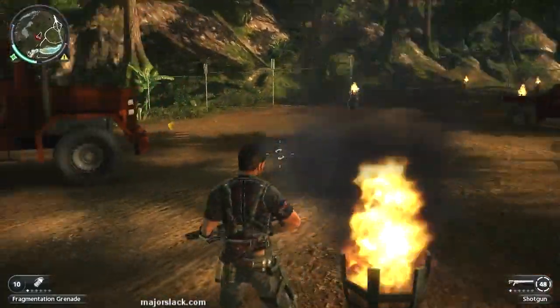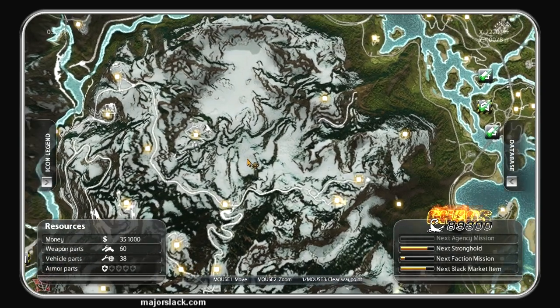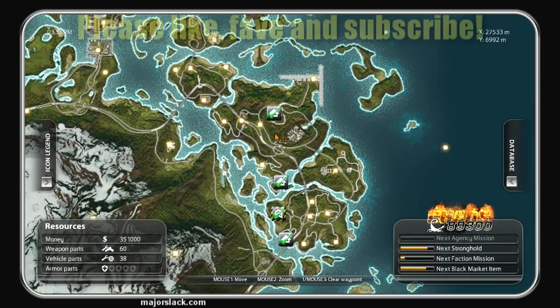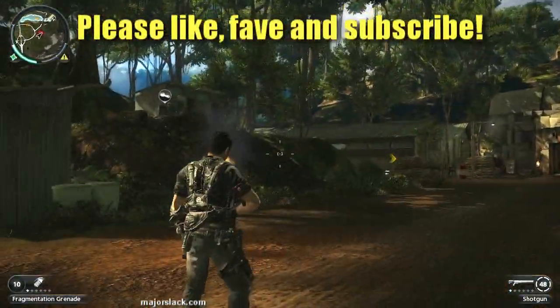Coming up next, we're going to continue to work the Palau Archipelago District. You should be up to a whopping 60 weapon parts by now. We only need 15 more to have enough to max out any weapon we like, so we'll continue to work this district for more weapon parts and more chaos. That's coming up next — thanks very much for watching. See you next video.